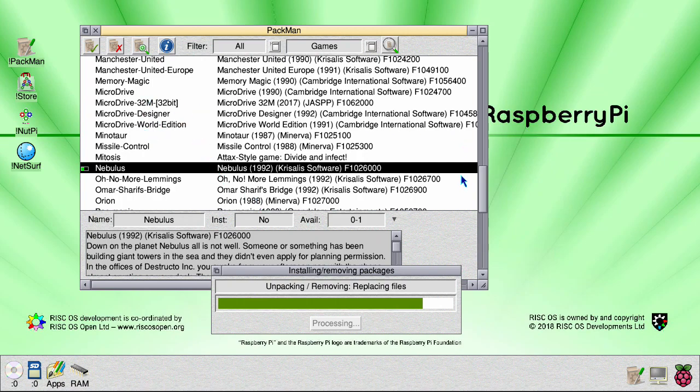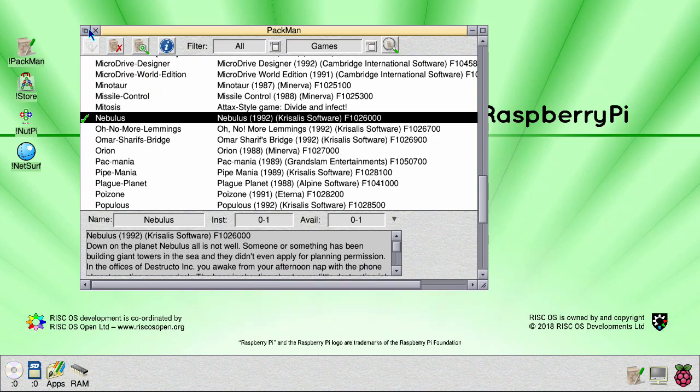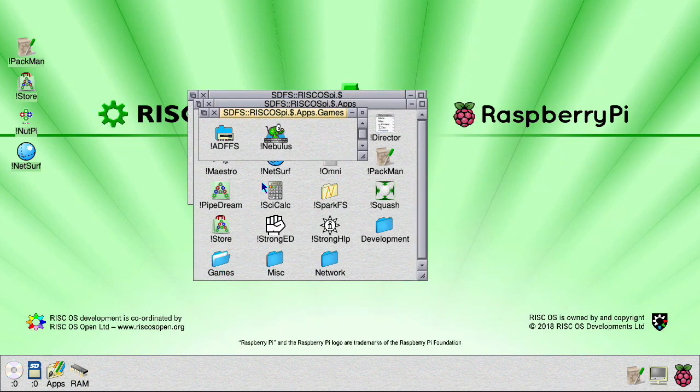You can select as many games as you like — there are quite a few games, about 70 or 80 games currently available. Once it is downloaded, that is installed into apps games.